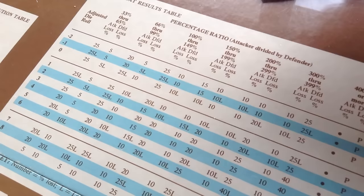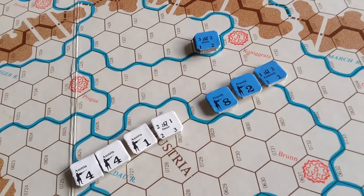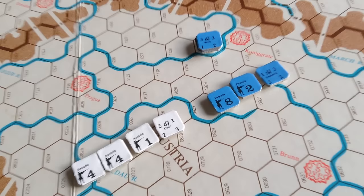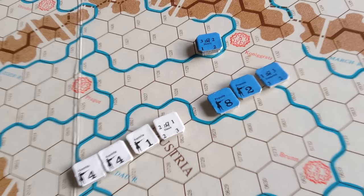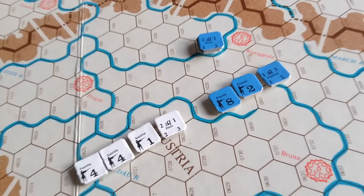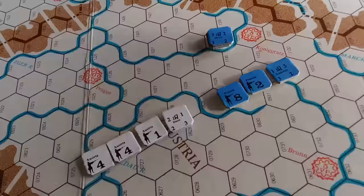The combat results table on purpose is very indecisive unless you get great odds. So half the time you're each going to lose a strength point, one of you may be demoralized, and it's very indecisive. That's because battles in this period were kind of indecisive - soldiers were very expensive to train and maintain, and both sides were very reluctant to commit and have their armies destroyed. This is not Napoleonic combat by any means. Let's roll the dice and see what would happen in this hypothetical battle of Frederick attacking General Don. He rolls a two.